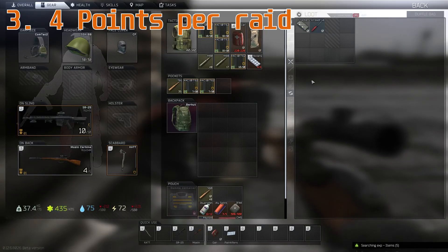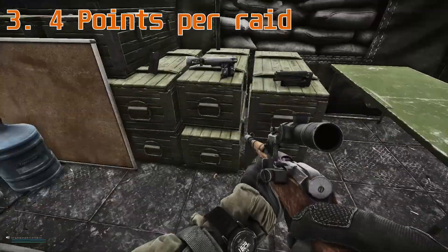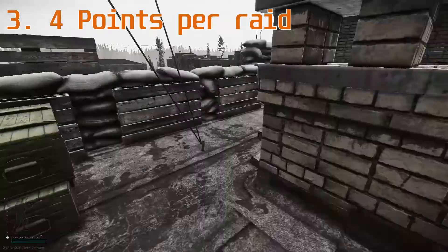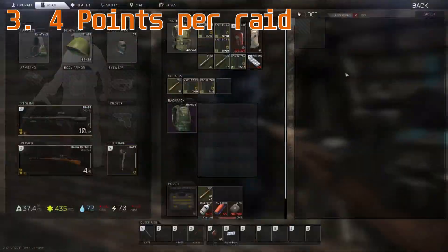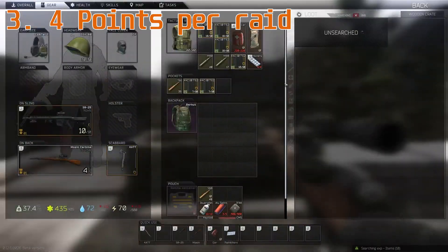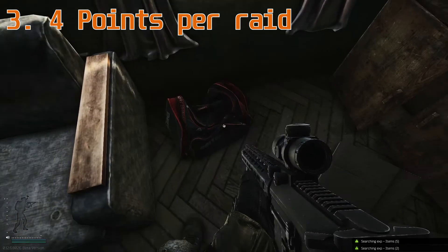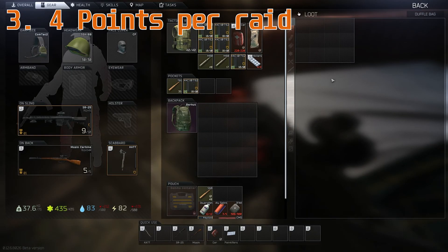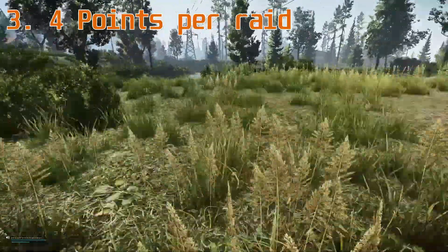It's going to take you between 10 and 20 raids to get to level 3. This is a skill I would definitely consider leveling alongside another skill. Say for example you wanted to level your strength skill by getting yourself overweight and walking around Shoreline, Woods, or Interchange — you would be leveling strength, endurance, and attention skill, and also metabolism if you threw in some water and just drank and ate what you found on the way.